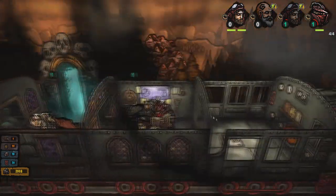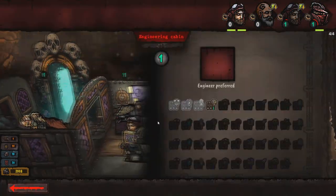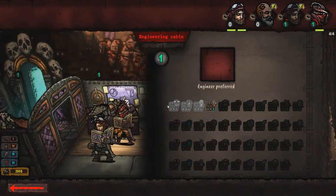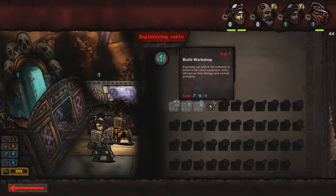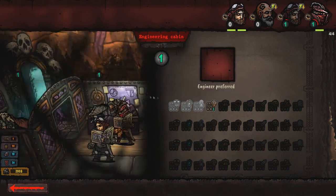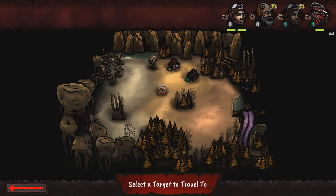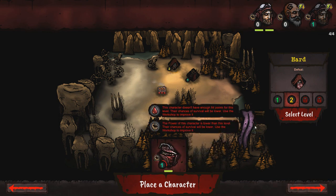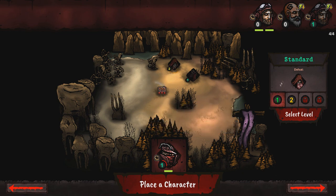And then you have your train, which is essentially your home base. The train will allow you to make other things like workshops, infirmaries, and a barracks room to allow for more recruitment of people for your lineup at the top of the screen. They come through a place called the Void Portal, and you can get up to four total — six if you build a barracks. And you go into different areas rated B1, B2, B3, B4 when it comes to difficulty.